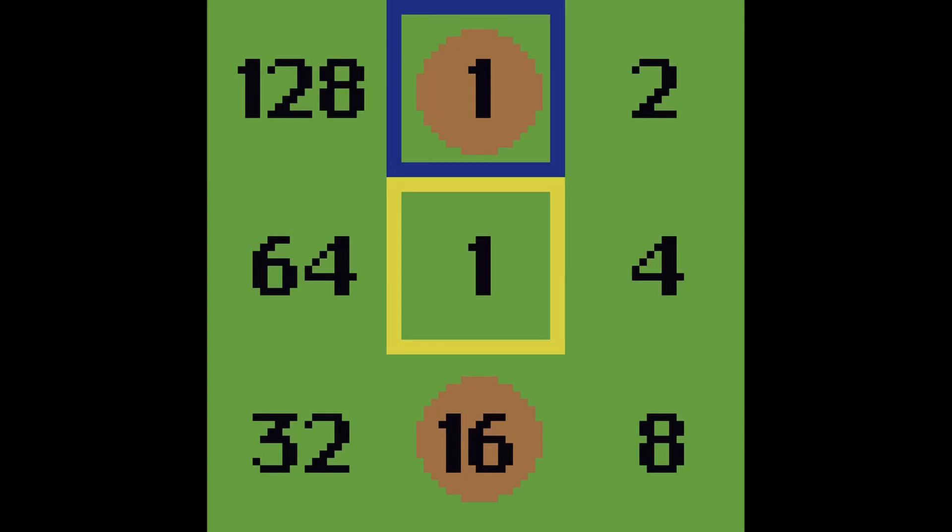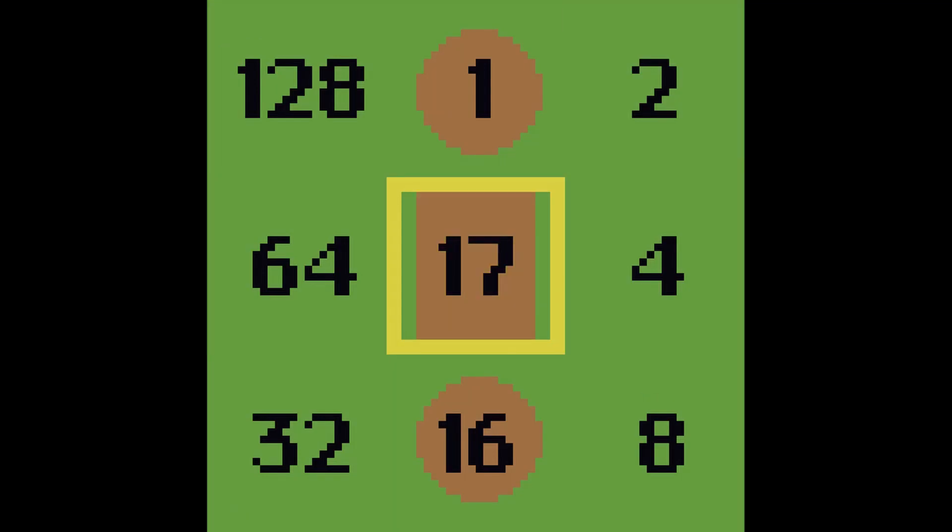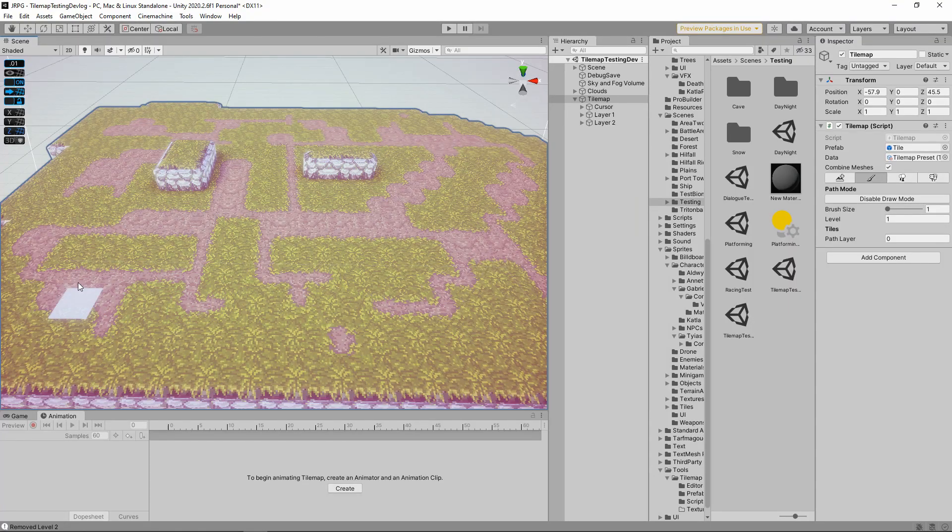Every tile knows its neighbors and corner neighbors, so every time a tile gets updated, it tells its neighbors that they also need to update. Overall, I'm really proud of how this pathing turned out, so I used that as motivation and pushed on.